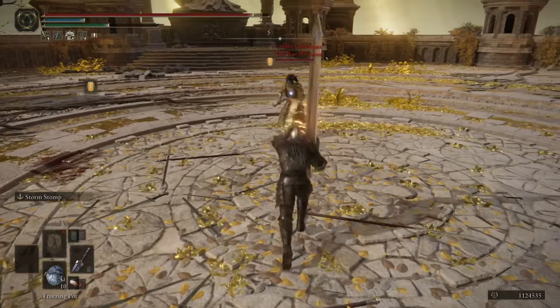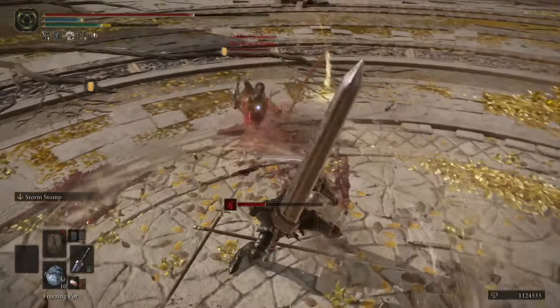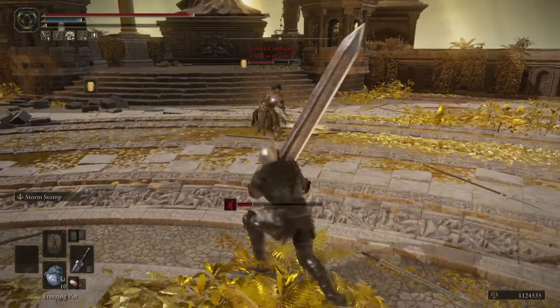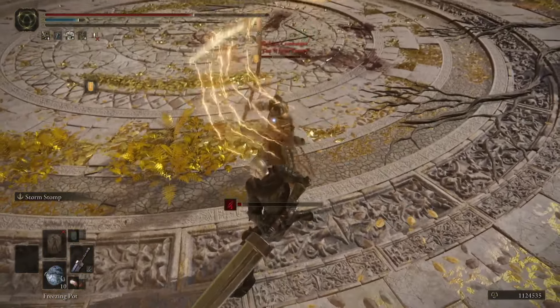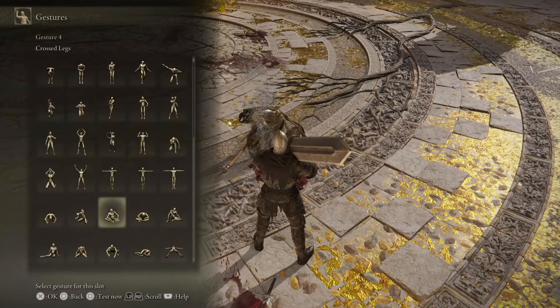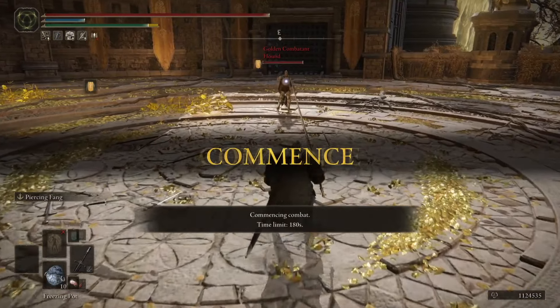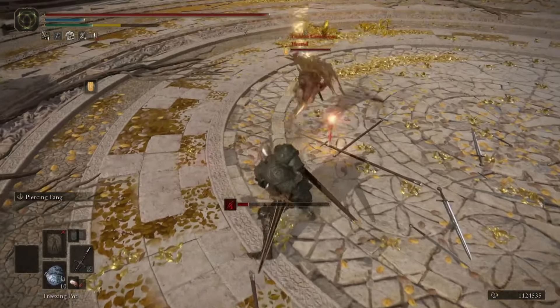The heavy attack on the colossal sword, plus the more forward momentum it gets, combos into Storm Stomp now, which just feels so broken. I felt bad for this one, but I needed to test it for science — so if you were this player, thank you for your participation in our scientific endeavor. Storm Stomp comboing into a heavy attack is totally normal for one of the highest damaging weapons in the game. I think we're going to find a lot of interesting playstyles for colossal swords just incorporating heavy attacks in a meaningful way.